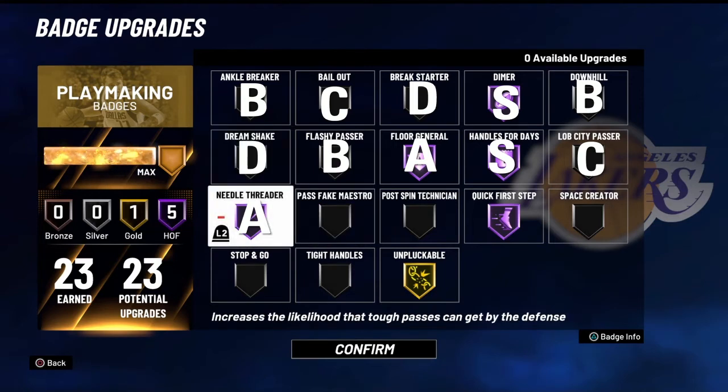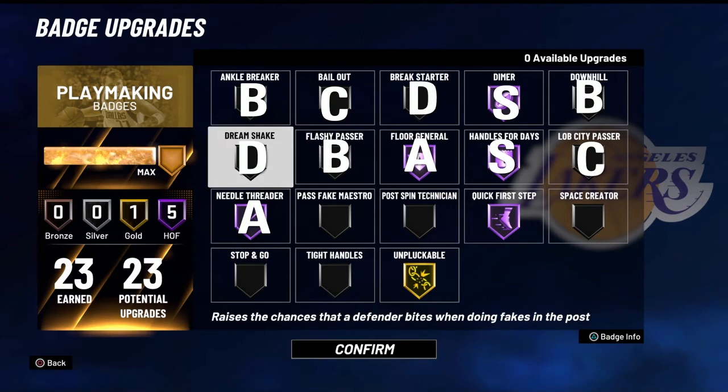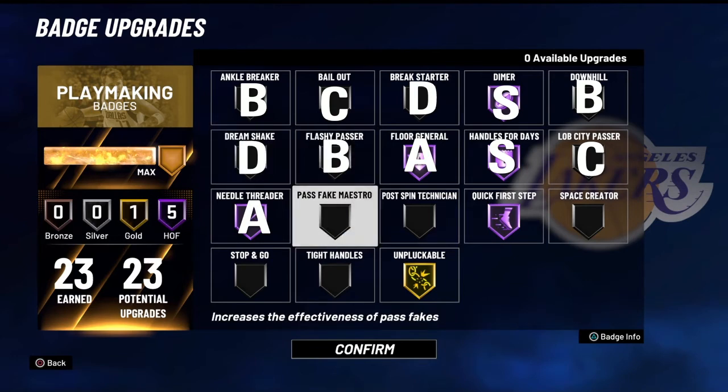Pass Fake Maestro — just like DreamShake, it is probably the worst playmaking badge in the game. There's no need for it. D tier.